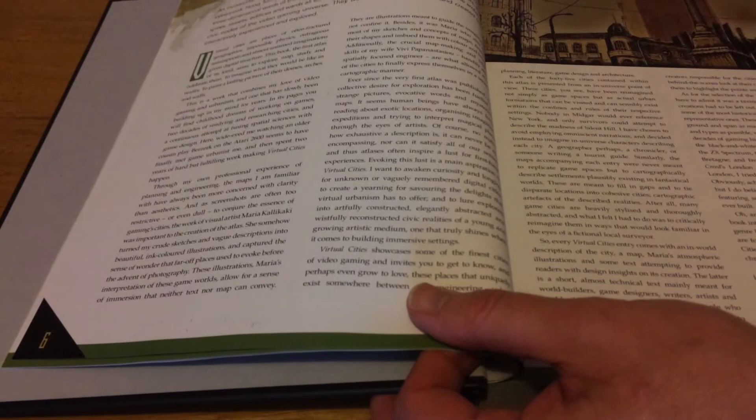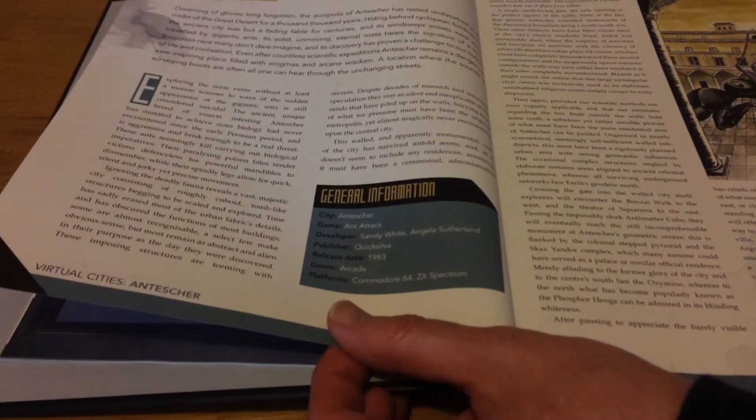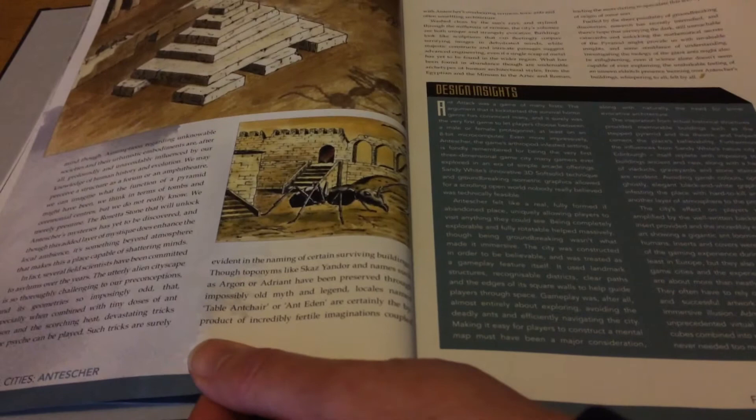So here's the introduction, then we move into fantasy cities. First up is Ant Chester from Ant Attack, with design insights. It might be a little hard to see but that's the map.